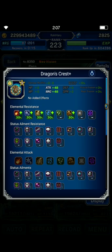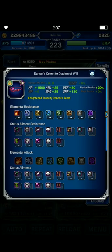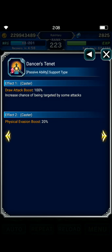Aloha for 20-25% evasion, and dancer of celestite if you have one — this gives 100% provoke and 20% physical evasion.